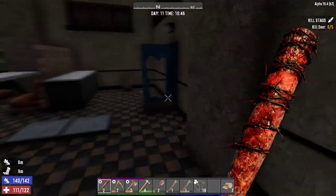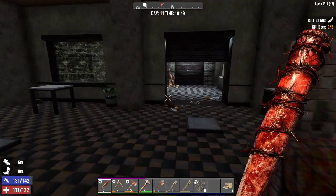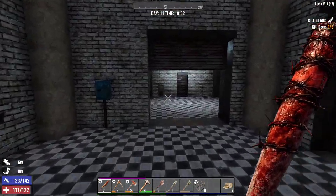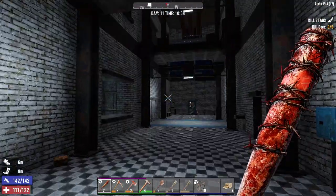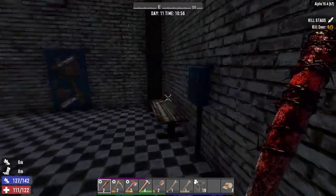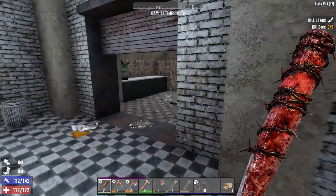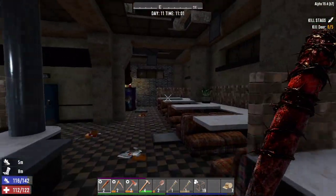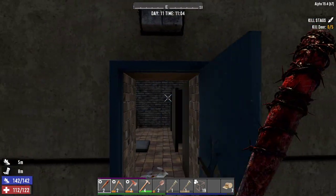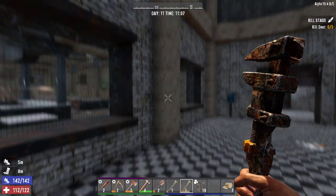Did I check the toilets? Yeah I did. This was the way we came in and there didn't look to be a way up - which was a bit weird. Those stairs are locked off. Is there not a way upstairs? There must be - I must be missing it. I guess we'll make a set of stairs and go up.